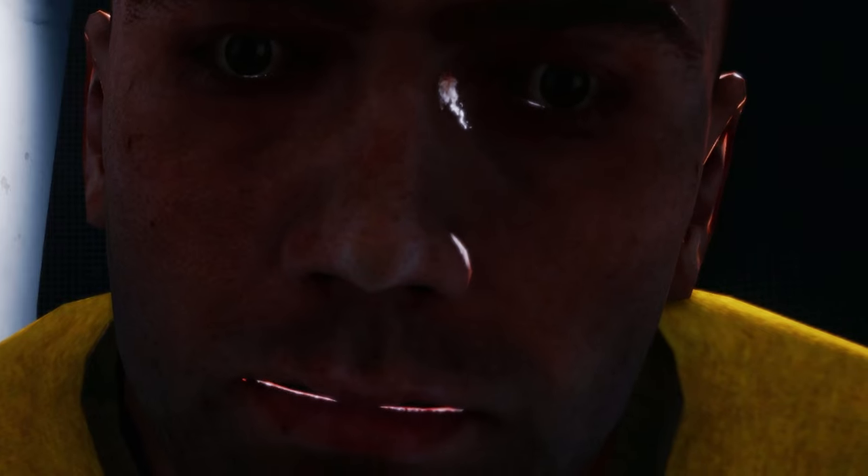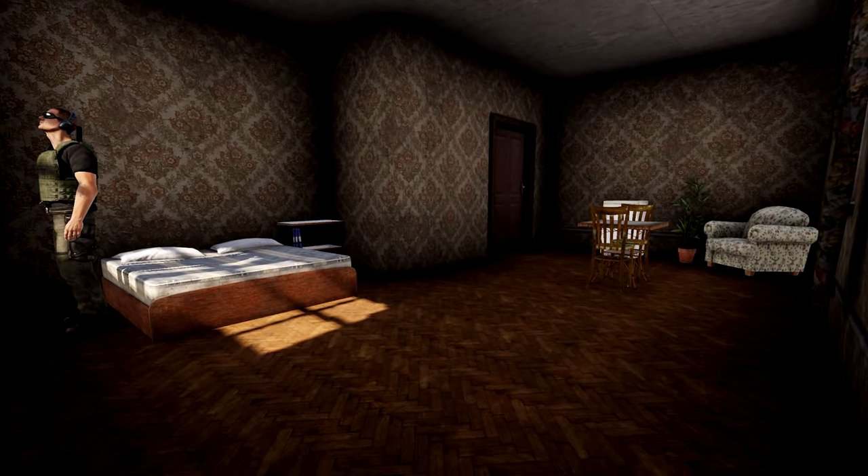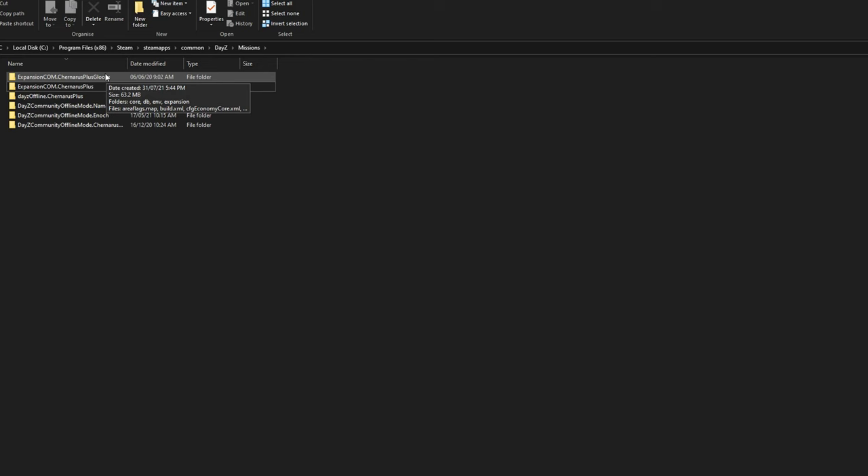If you don't have a missions folder, try verifying the integrity of your game cache. It's cheap and easy, as you all know. If your house is burning to a crisp in a raging fire — verify integrity of game cache. If your bed becomes infested with flesh-eating spiders — verify integrity of game cache. It works 99% of the time for everything, guaranteed.